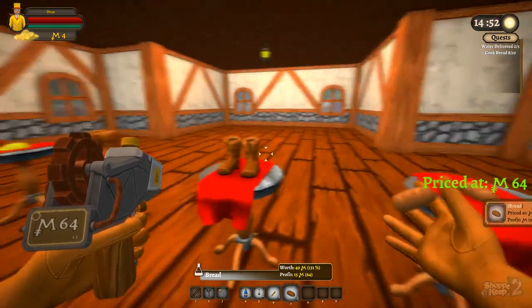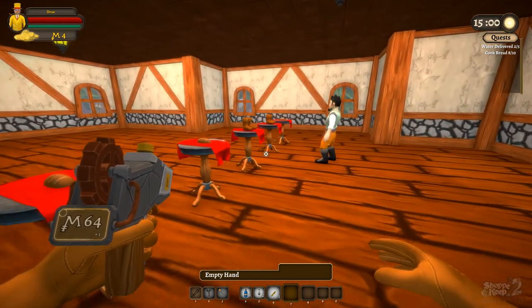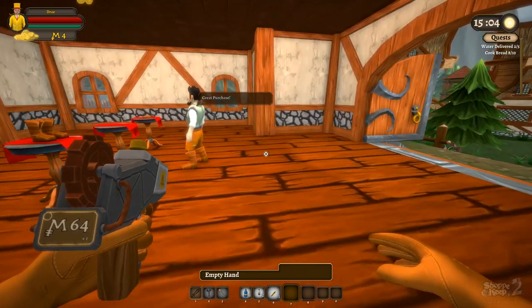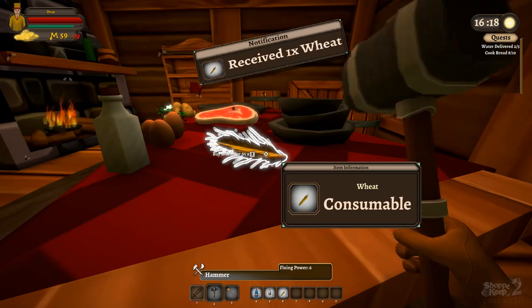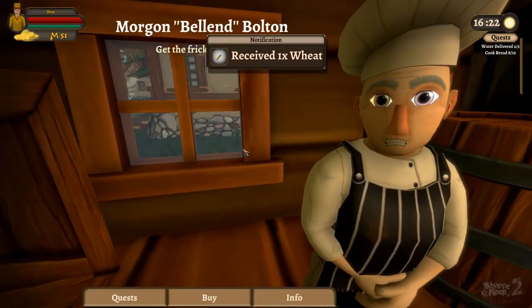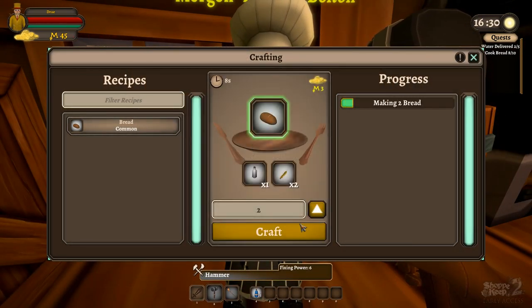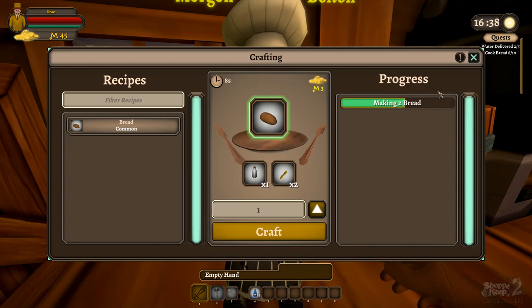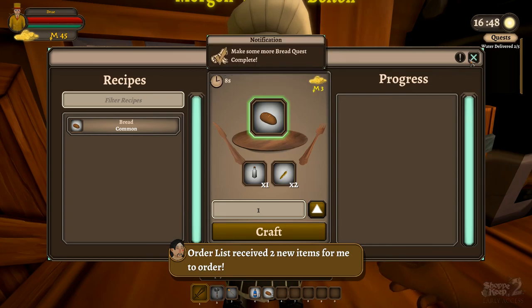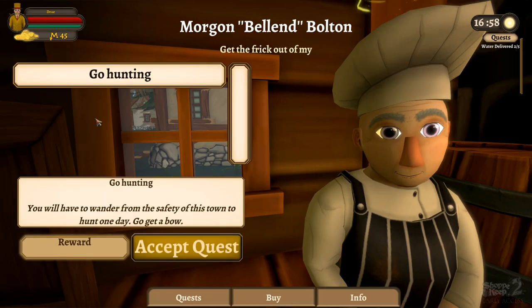We now have the perfect amount of slots — store fully stocked! Five items fully stocked. We're going to sell for $131 this time — bread and boots, what a weird combination, but they seem to like it. We got our two bread and that quest is officially done. Looks like we can get another one — please go hunting. You have to wander from the safety of this town to hunt one day. Go get a bow from the blacksmith. This is something I didn't expect at all.